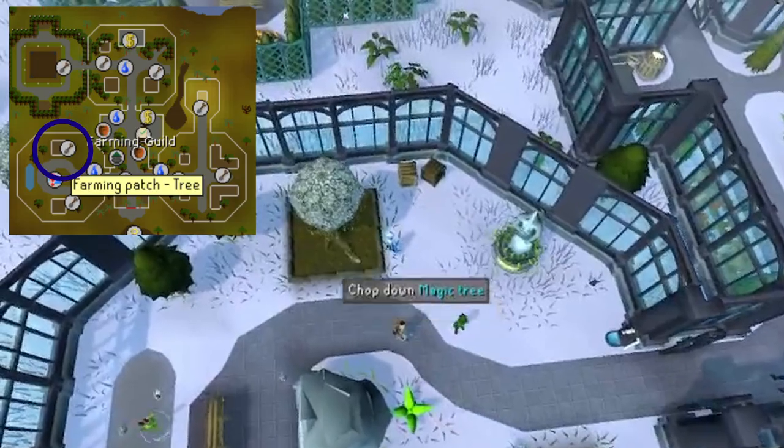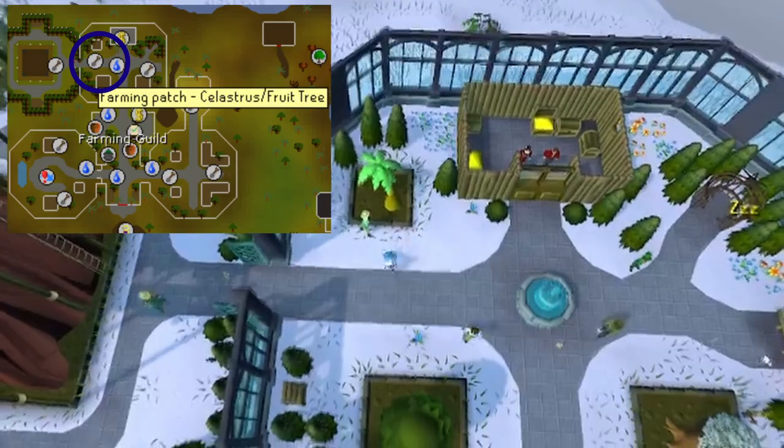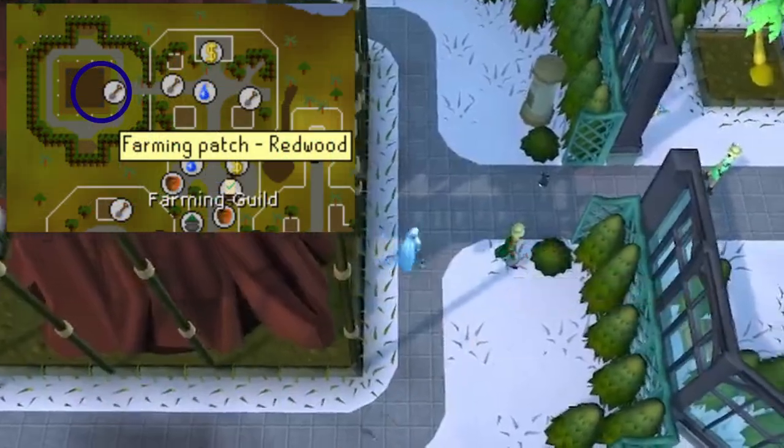If you're level 65 or higher, you can plant a Regular Tree in the bottom left section of the Farming Guild, and if level 85 or above, a Fruit Tree and Celestrus Tree in the north section, as well as a Redwood at level 90 and above.